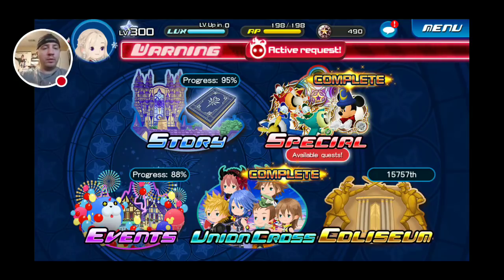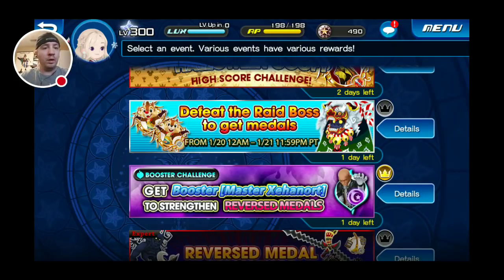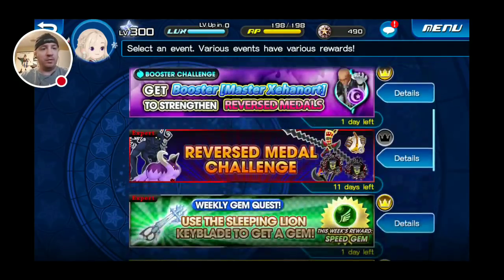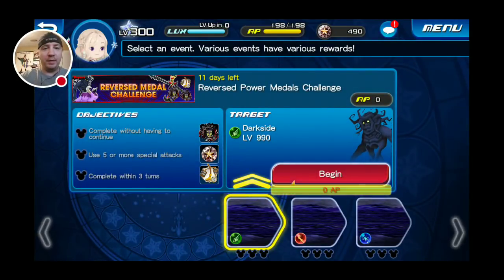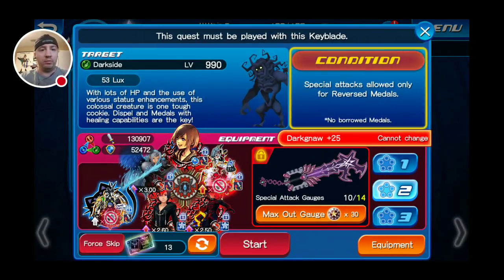Hey everybody, this is the erroneous one here with a Kingdom Hearts Union Cross video. Today we're gonna take on those new Reverse Metal Challenges. I think there's like three quests in this one — three quests, looks like one for each attribute type. The main goal of these ones is the Brim Servants.